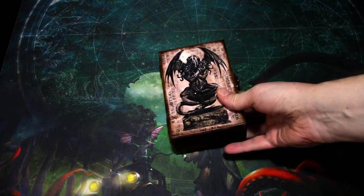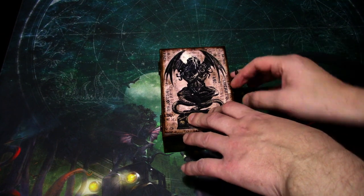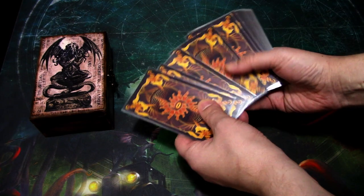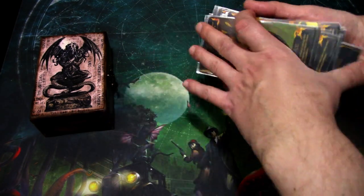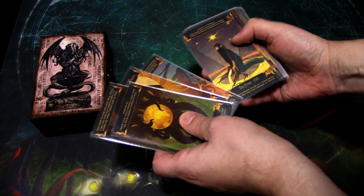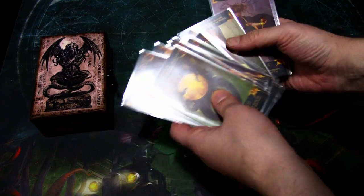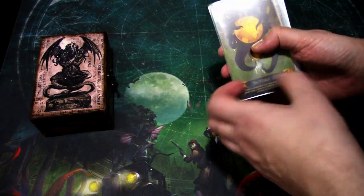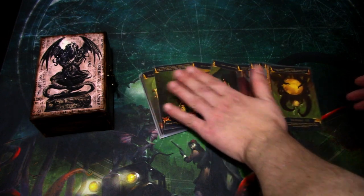Of course I had to have a pimped out Tarot card box. There are 22 Tarot cards in the deck. I have already sleeved up all of my Tarot cards. They come with a really beautiful looking card back — they are just beautiful, as you can see. One thing I really like in the Circle Undone campaign is this Tarot art that is represented throughout the campaign in the Acts and Agenda decks.